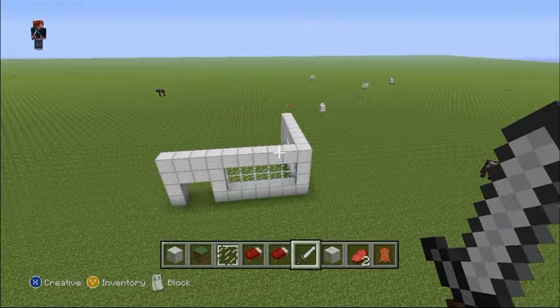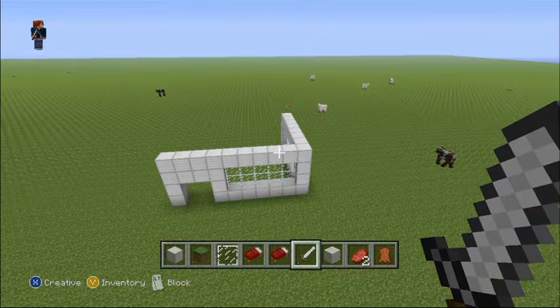Hey YouTube, welcome to a brand new episode of Minecraft Pocket Edition Xbox 360. Today, I'll be showing you in the picture what I've done in the game. As you can see in the picture, the walls have been up — half of the wall of the deluxe apartment. I'll be doing a deluxe apartment in Minecraft.